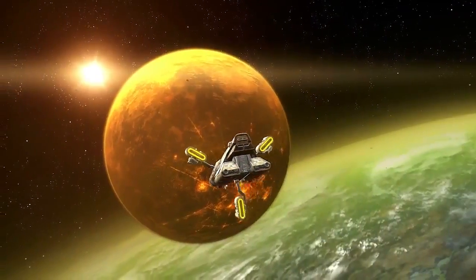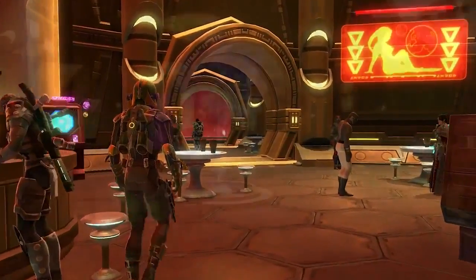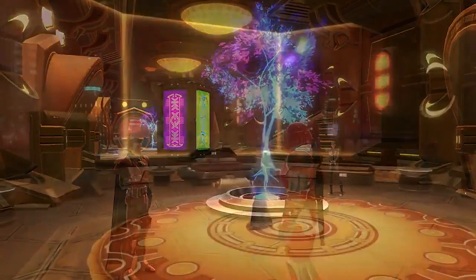Players can make their home high above the glowing skyscrapers in Nar Shaddaa. Known as the Smuggler's Moon, this underworld cityscape is the dual faction planet for strongholds.